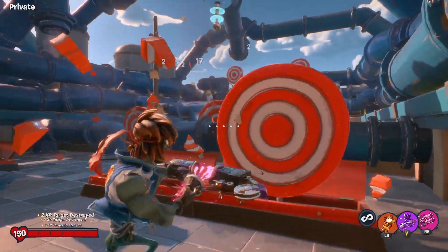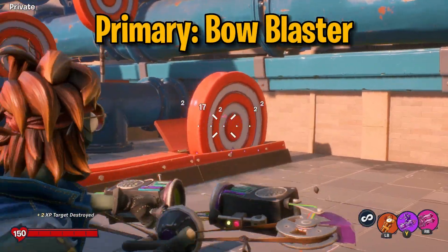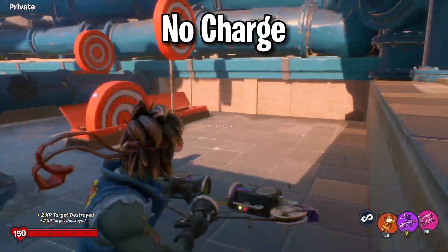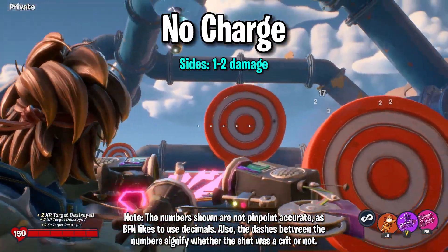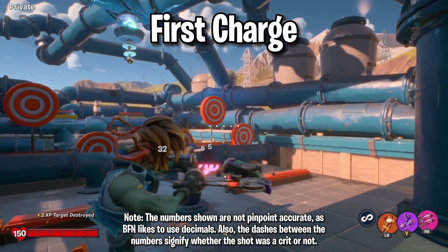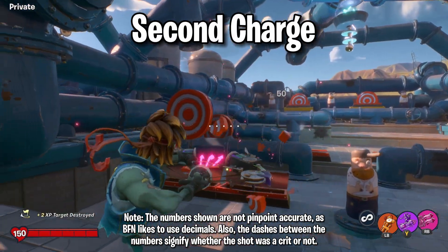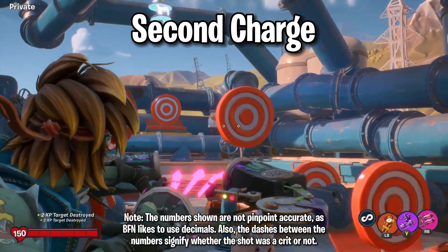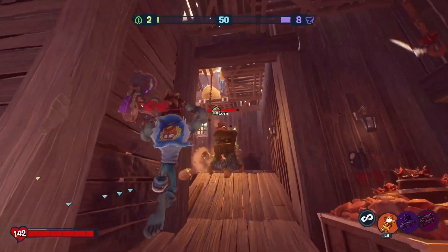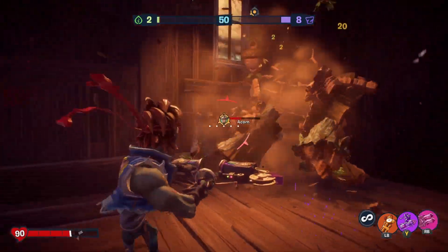So let's start off with the basics of this character. Aedes has 150 HP, which is fair, and his primary, the Bow Blaster, is a charge weapon. At each charge level it deals different damage. Starting at no charge, the damage is split into five dots on your crosshair, with the sides dealing 1-2 damage and the middle dealing 17-20 depending on crits. The first charge shrinks the crosshair to 3 dots — sides deal 4-5, middle deals 32-38. The second charge removes all other dots but the middle, combining them all, and deals 65-75 damage with 15 splash damage.